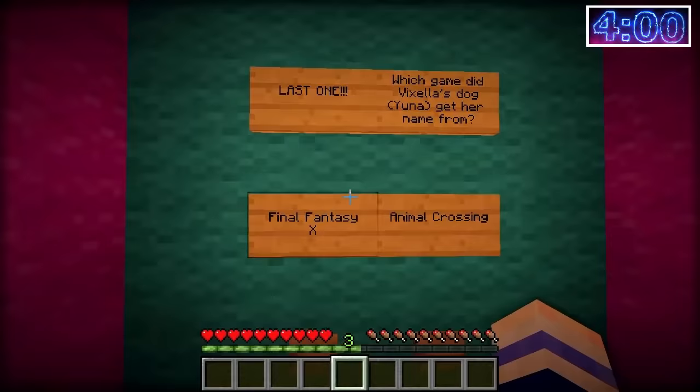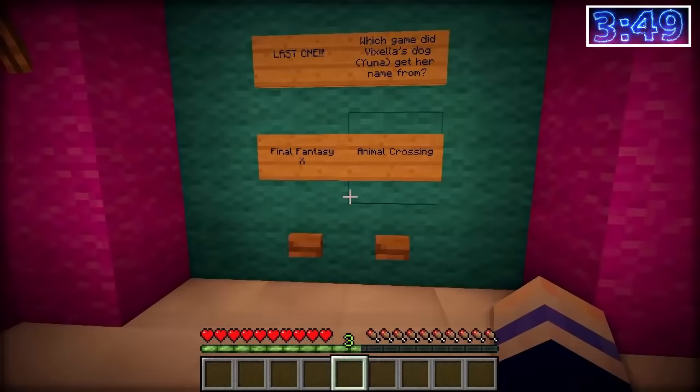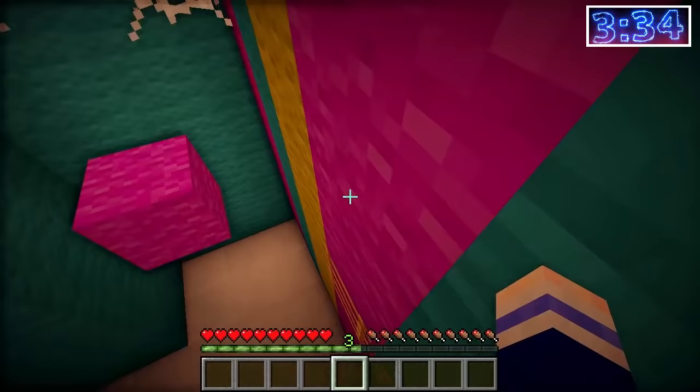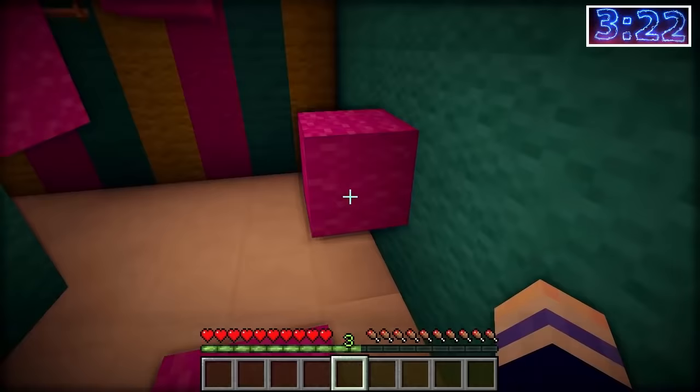Last one: which game did Vixella's dog Yuna get her name from — Final Fantasy or Animal Crossing? I think Yuna is in Final Fantasy. Yay! Well done! But how are your parkour skills? Turn around! They're not great — why do you do this to me, Sasha? I really hope the head hasn't been hidden somewhere I've already passed, because that would be very annoying. Dang it — I fell and have to do all this again! I'm running out of time!